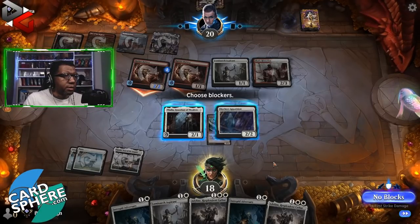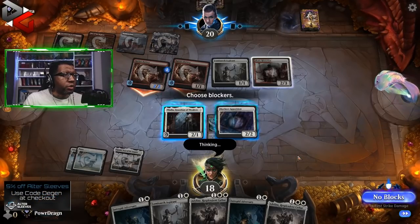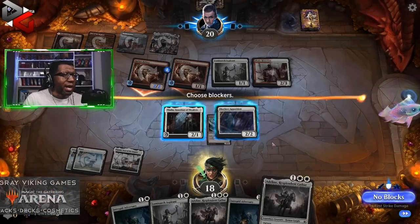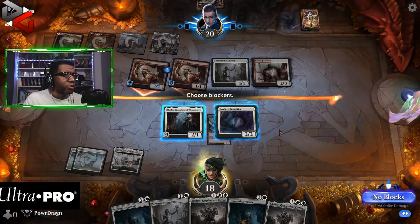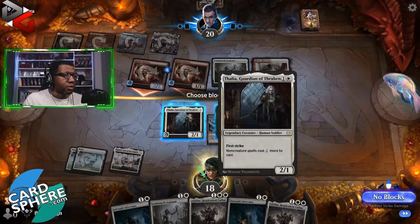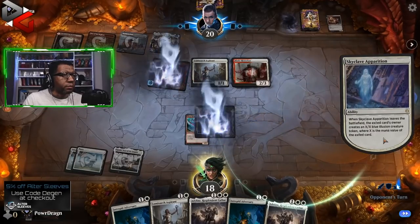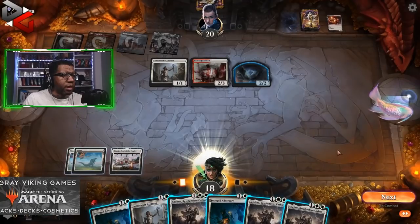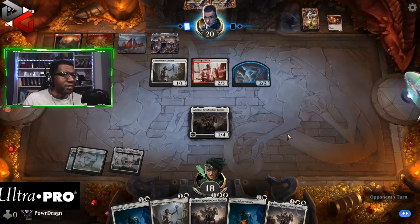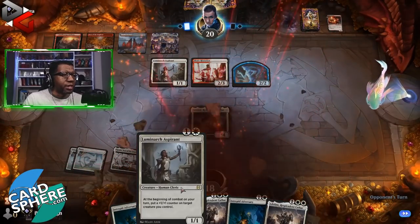Could trade, could kill both of those and give them a 2/2 back. We play Adeline, we won't really be able to block the historian. Triple Adeline — that's so bad. This does literally nothing here. Yeah, we're dead. I needed to cast probably Adversary and Aspirant there.